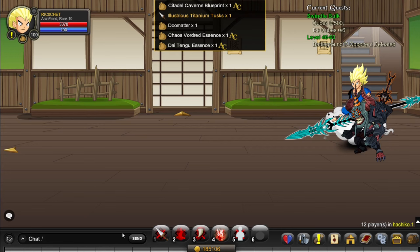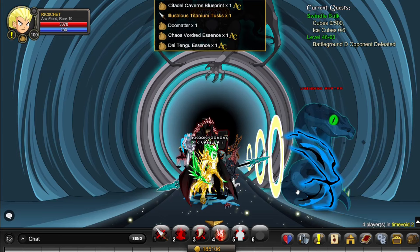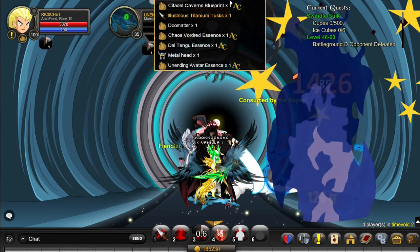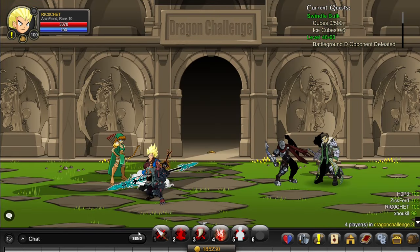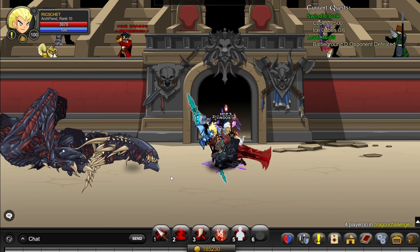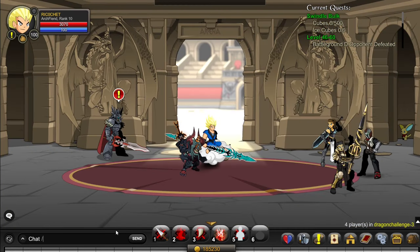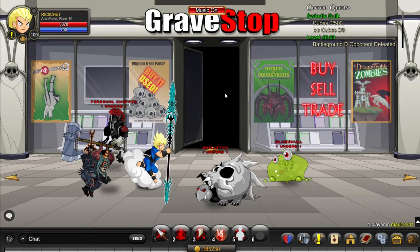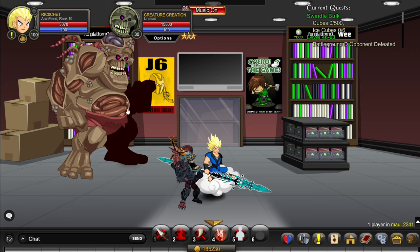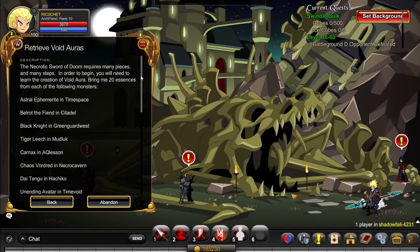Now go to slash join Time Void. Here go to someone again, and kill the Unending Avatar until he drops his Essence. Next go to slash join Dragon Challenge, go to someone, and kill the Void Dragon until he drops his Essence. Finally, go to slash join Maul and kill this monster to get his Essence.